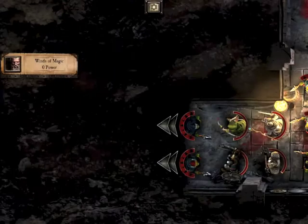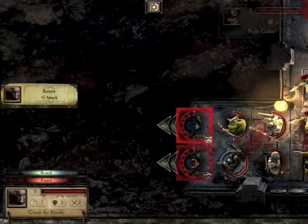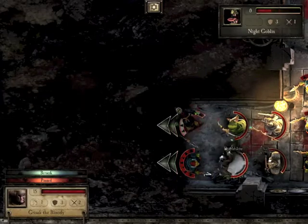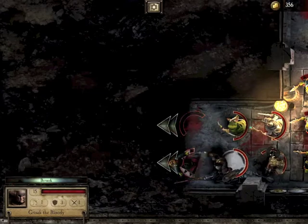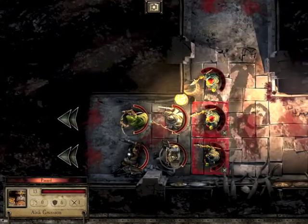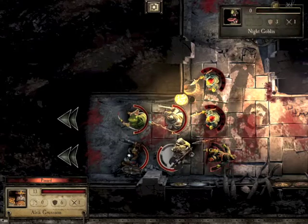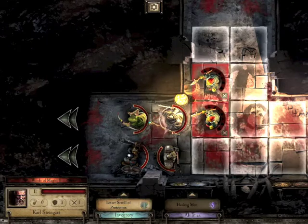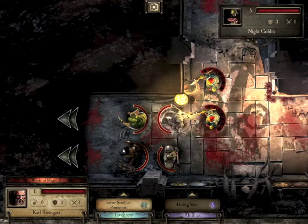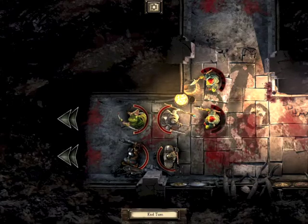We get attacked again - only five of them this time. Because we've been attacked, my magic user doesn't get any magic this turn, which is slightly unfortunate but that's the way it goes. That one's done very well, so we've now got a chance to get rid of them. The mage hits but unfortunately can't quite do enough damage.